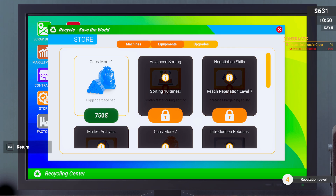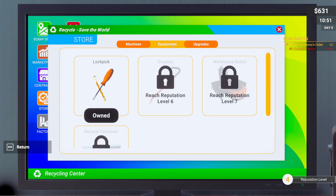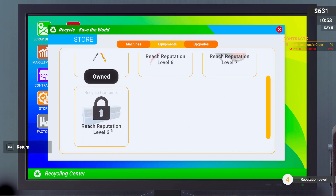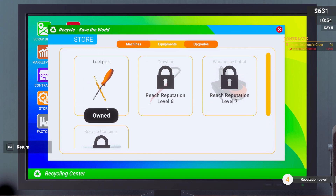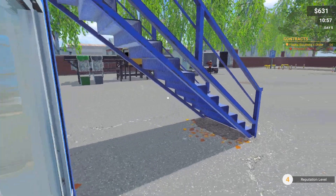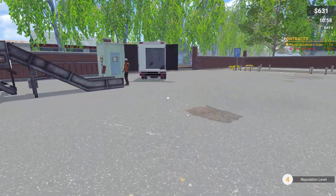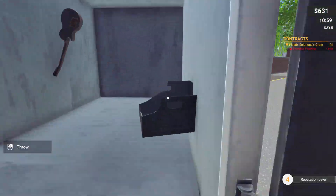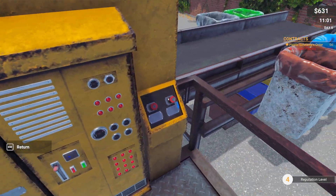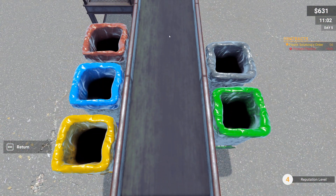Going to store upgrades — carry more, bigger garbage bag. We need this! Oh my — we need this recycling container, that is gonna make us big money I think. But for now this garbage capacity looks amazing. Let's quickly deal with that — you go ahead and do that while we sort and get some bonus here.